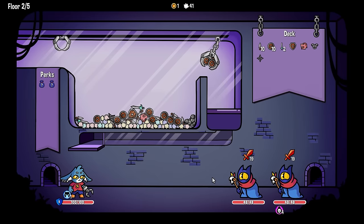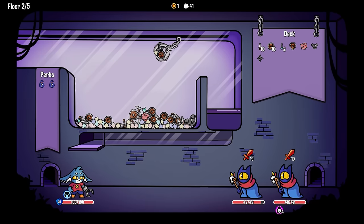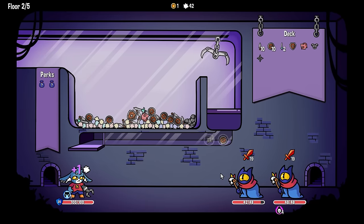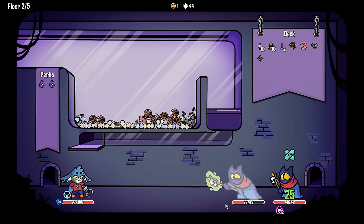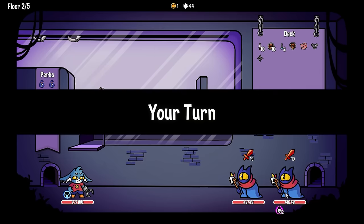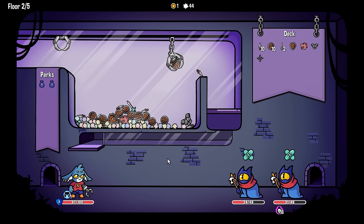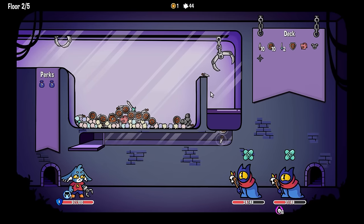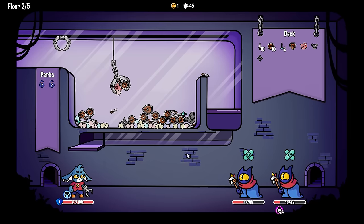Are we ever going to be able to kill these guys? I don't think I've got enough damage. We can keep just trying to stack up poison. We're going to take a little bit of a hit. It's because my poison goes to the back guy. They heal so much. This is a slow and steady wins the race kind of fight. We're not going to get the kill this turn.